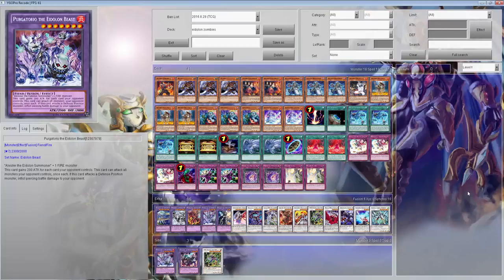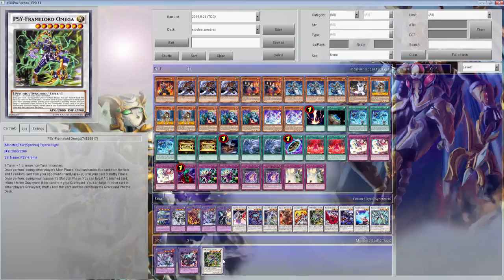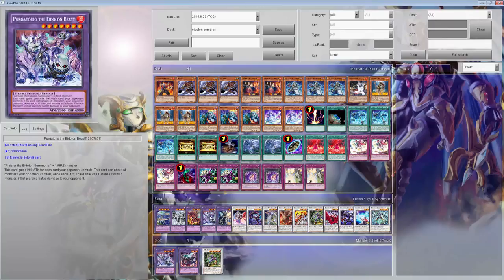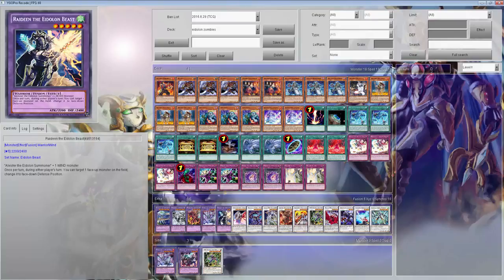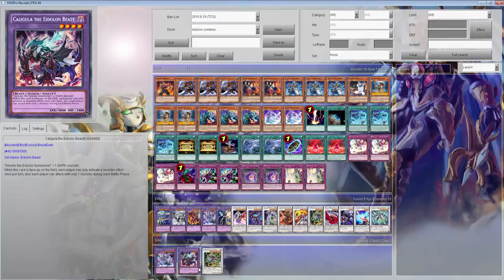What is up YouTube? This is the updated build. Like I said, I was going to add more of the Eidolon Beast in the extra deck. The only thing I really took out was an omega, and I took out one of these because there were two of them — to put in the wind and the light ones.